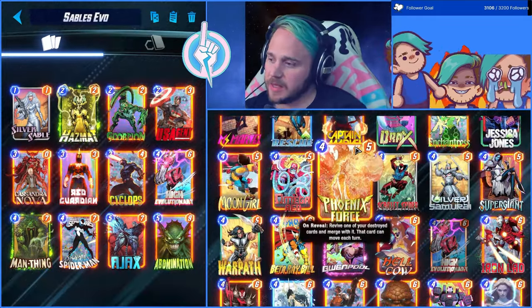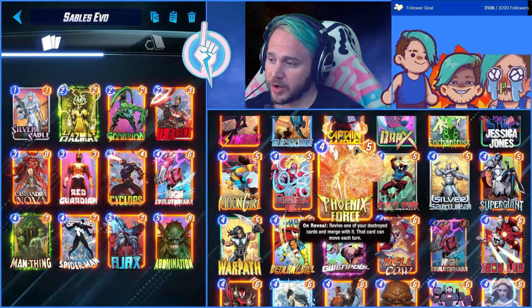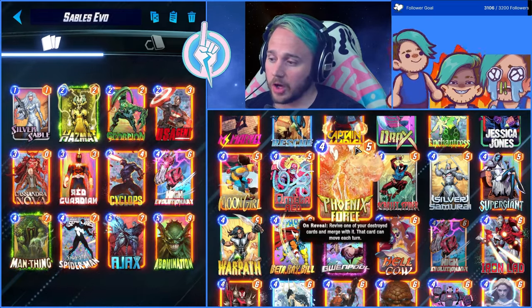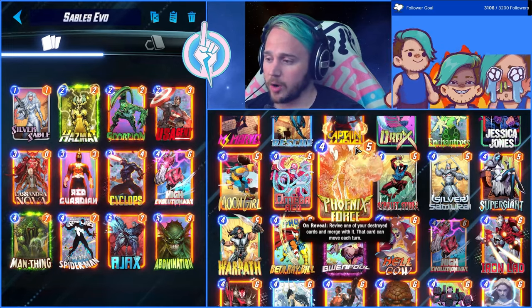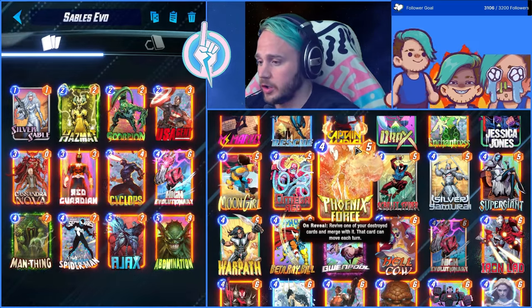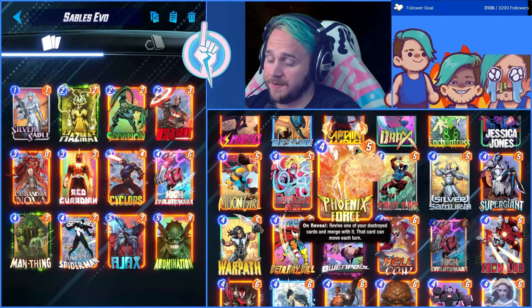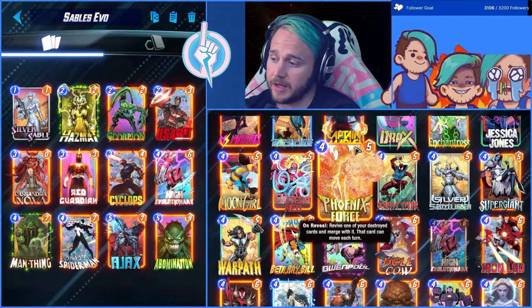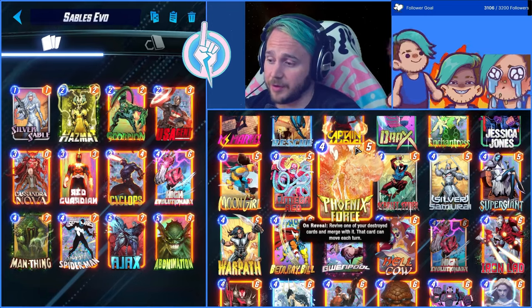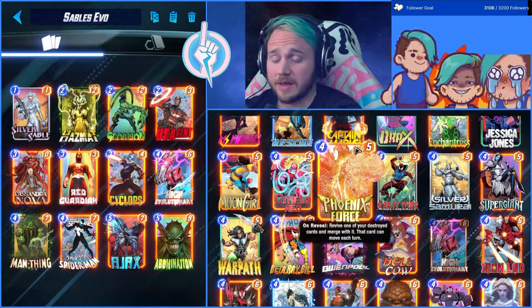The way that you want to play this deck: Silver Sable on one if you can, and then you either lay down Scorpion or Hazmat — Scorpion preferably. US Agent you usually want to hold on to. Cassandra Nova on three if you can — the sooner you get Cassandra Nova out, the better. You want to hold on to your Red Guardian or Rogue depending on what your opponent has. Cyclops you can do on three, but usually you want to hold him to four so he gets his laser beams off. For turn four, you could do Cyclops, High Evo Man-Thing, or Symbiote Spider-Man — if laying down Symbiote Spider-Man, you want to put it into the Hazmat, Scorpion, or Cassandra Nova lane. Turn five you're going to play Ajax. You should have Abomination for basically nothing, so you can put down a lot of power last turn, and usually your opponent can't deal with that amount of power even if they're running Hela.